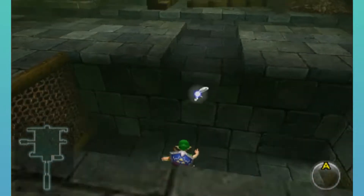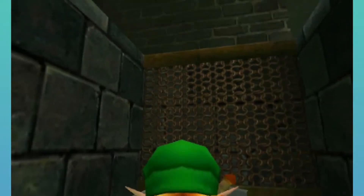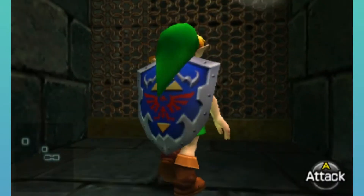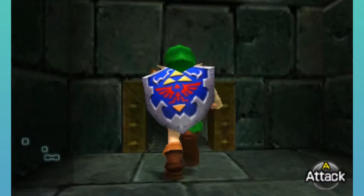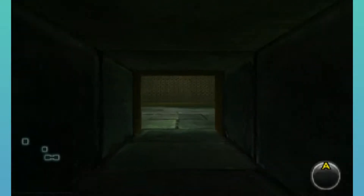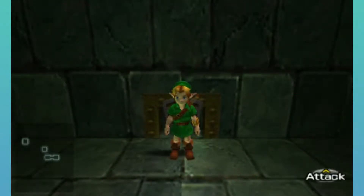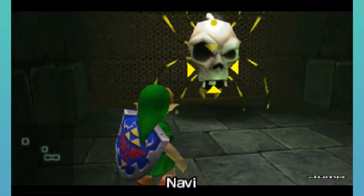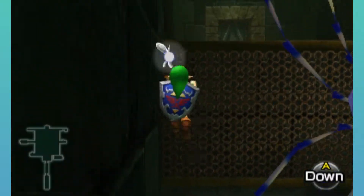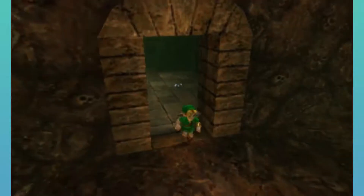There's a treasure chest here. Let's open that first of all — bombs, I'll take them. But there is a little passageway here, so let's just go through it. There are some enemies in the way, but we don't need to unnecessarily fight things. Just go through this door.